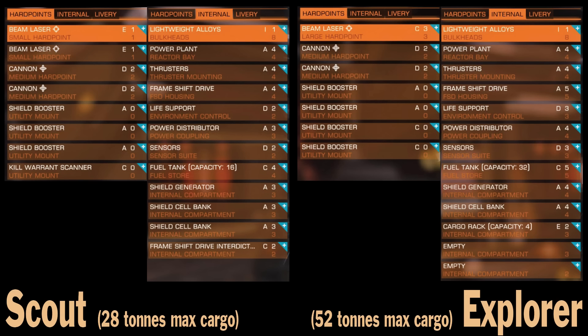Now let's take a look at hardpoints and internals. Scout has a maximum of 28 tons of cargo without shields; Explorer has 52 tons — almost twice as much, but still not enough to use this ship as a trading ship. Hardpoints: 2 small and 2 medium for Scout; 2 medium and 1 large for Explorer. 1 large instead of 2 small is a huge improvement, especially if you are against medium and large ships. 4 utility mounts for both ships.